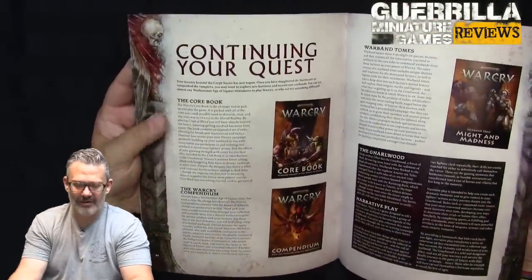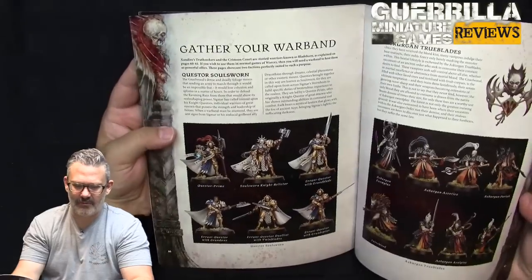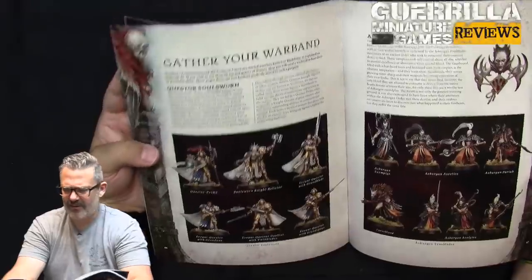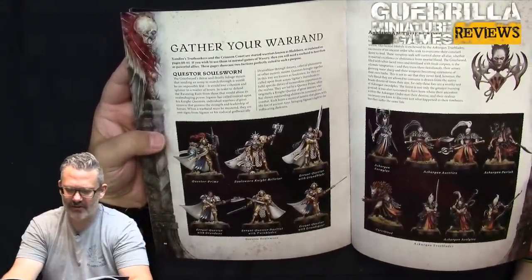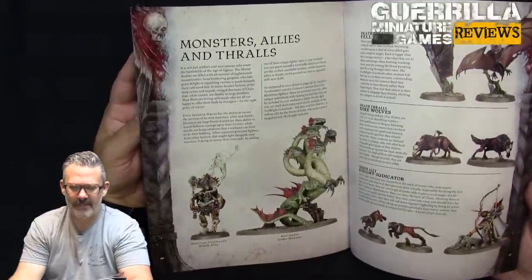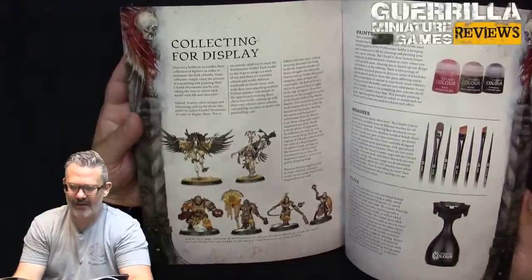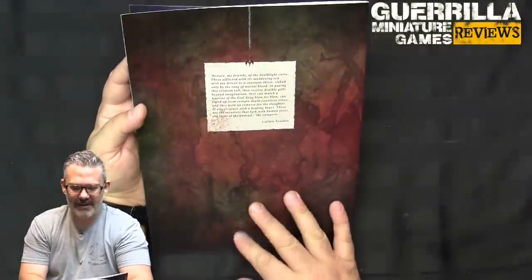Afterwards the book covers continuing your quest: the core Warcry companion, warband tomes, and gathering other miniatures. It shows cool additional warbands like the Askurgan Trueblades — vampire samurai almost — and the Questor Swirls Thunderstrike characters from one of the last box sets, tying in nicely. There's also monsters, allies, and thralls — what other widgets from the Age of Sigmar range work with your force — plus painting guidance if you want to collect for display.